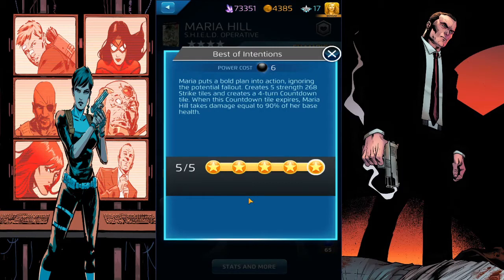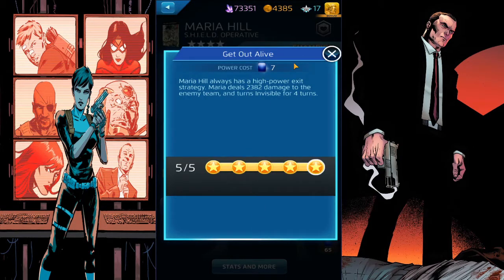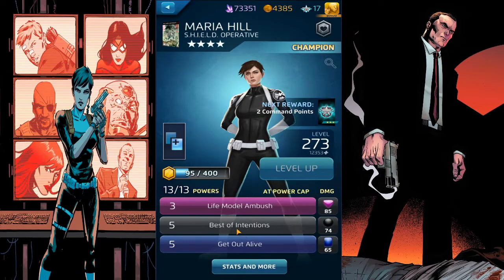Best of Intentions costs six: create five strength-268 strike tiles, and create a four-turn countdown tile. When this countdown tile expires, Maria Hill takes damage equal to 90% of her base health - so you're basically taking 90% of her health. This is good to have at five, but to be honest you can have it at three if you're not really feeling the nuke-yourself vibe.